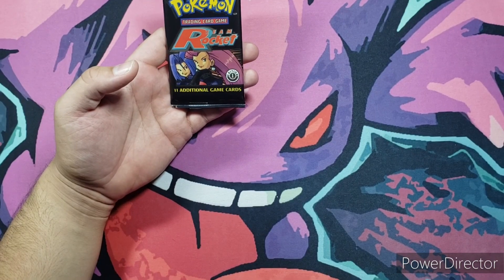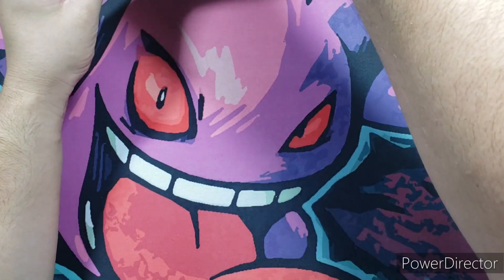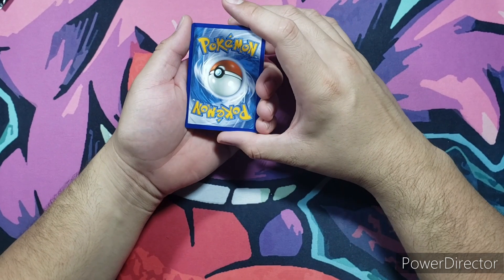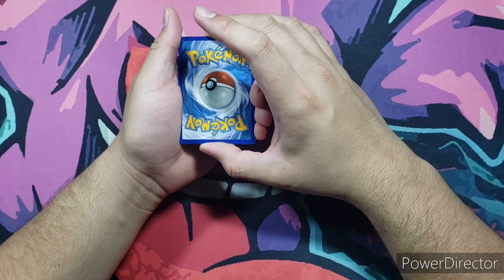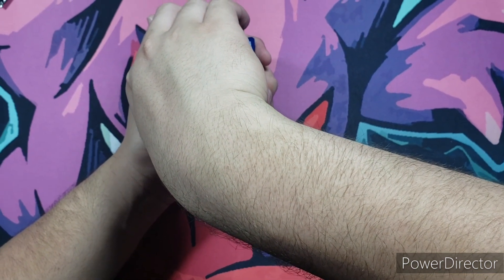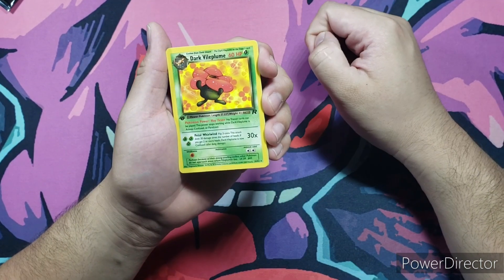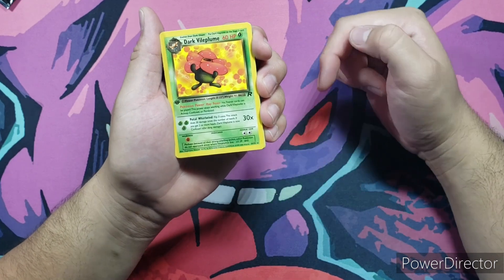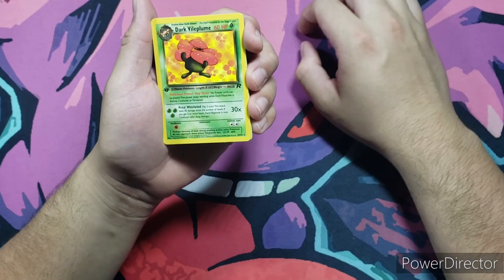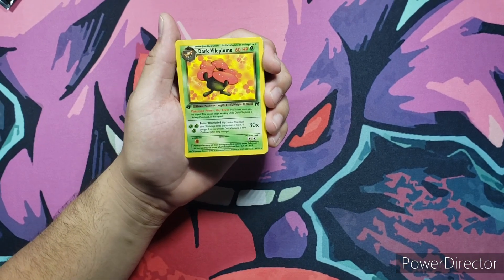We're opening the Team Rocket first edition big boy. This is where it all started, here with the Team Rocket grunts — the Jessie and James. One, two, three — Dark Vileplume is the rare. Look at that, boys — that first edition stamp right there. Not the one you want, but I'll take it. Love these old cards.